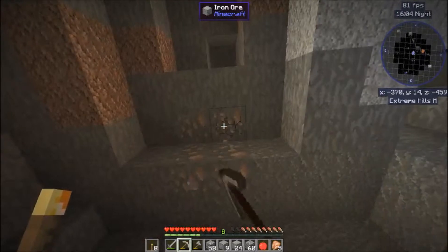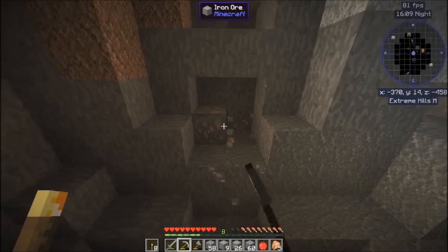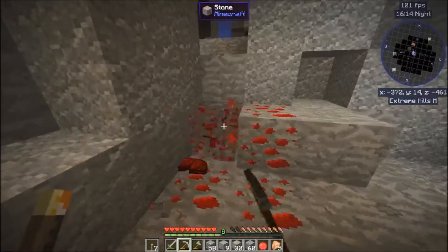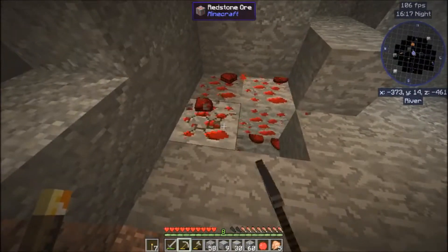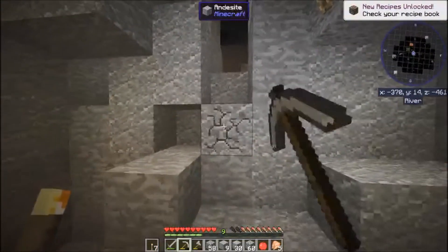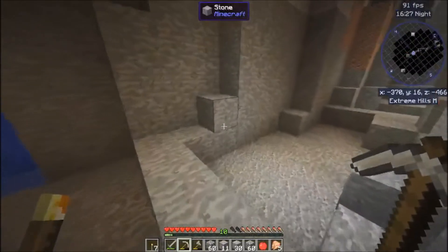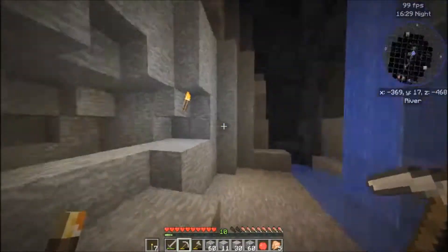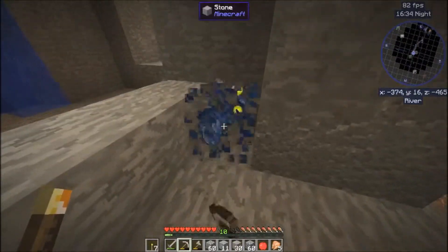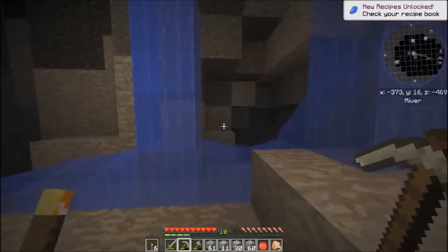Note to self: when adding mods or anything that has to do with blocks, you really should do it before you start the world. Because if you don't, they're not gonna show up — that's what I learned the hard way. There we go, we got that. Oh, more experience ore. Experience ore must be on like level 16. More lapis — compressed lapis ore. So it must be if you get it, I might get more from it.